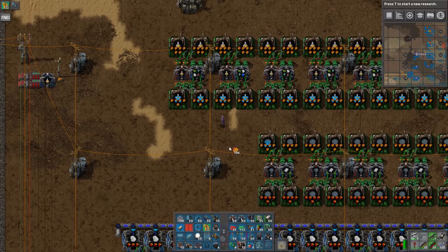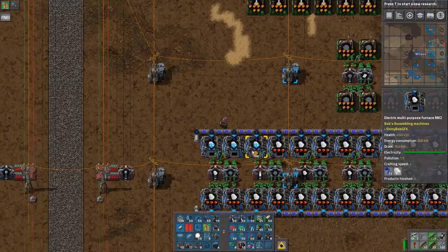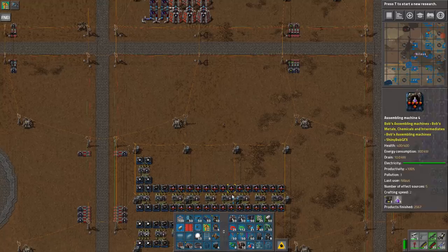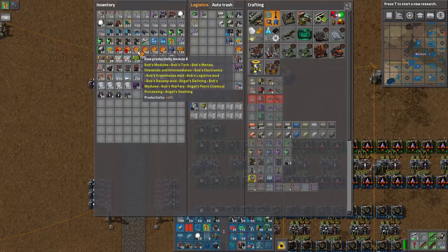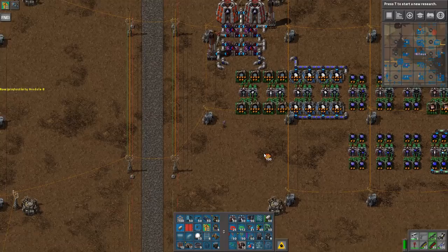I can scale this one up as well — that's already done. Then I ran out of modules; they take six each, so this is way over-scaled, but I don't care. Basically everything that can be moduled will be moduled. And that means we now have silver oxide, then it's a matter of building the next thing.